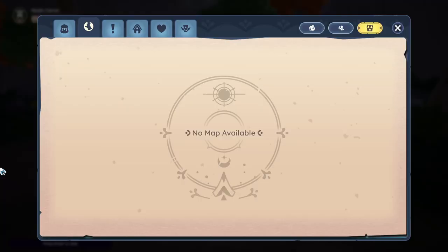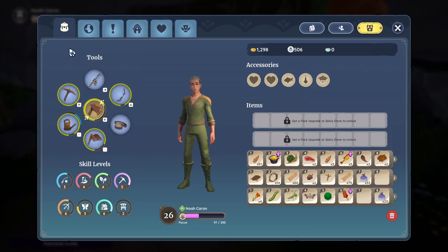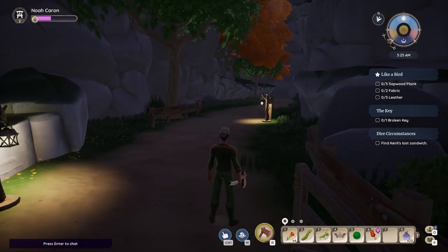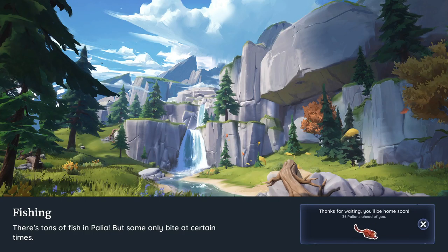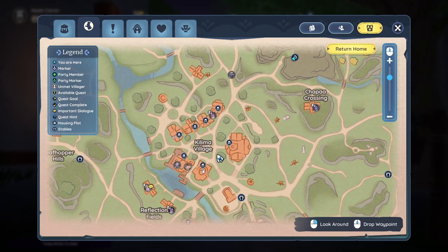We're going to run down and go find the furniture person. I'll be honest, I'm not really too sure who that is. I should have the money - yeah, we got plenty of money. I'm not really sure who the furniture person is. I guess since I haven't leveled up my furniture building, it makes sense that I wouldn't know who it is.